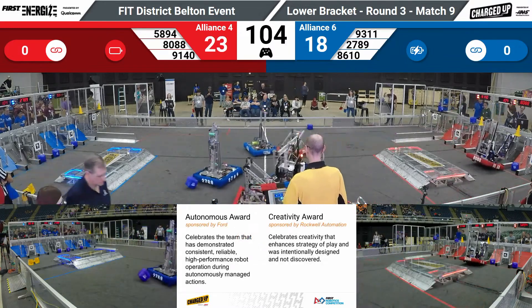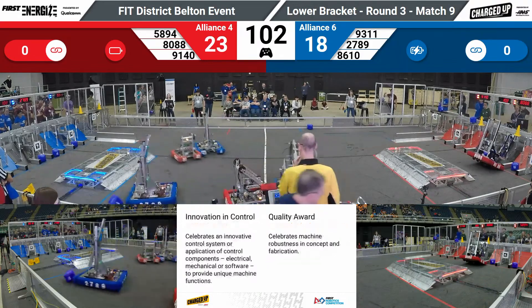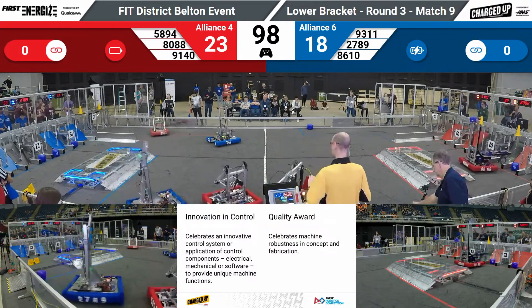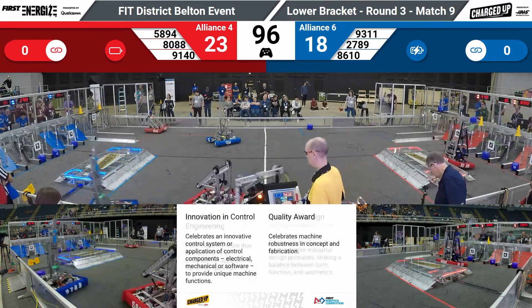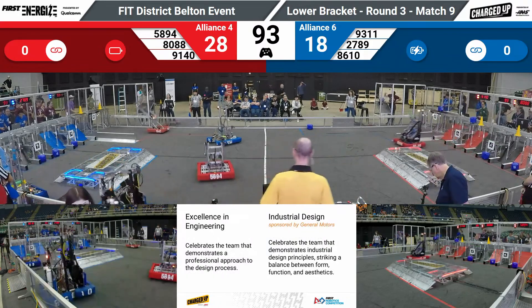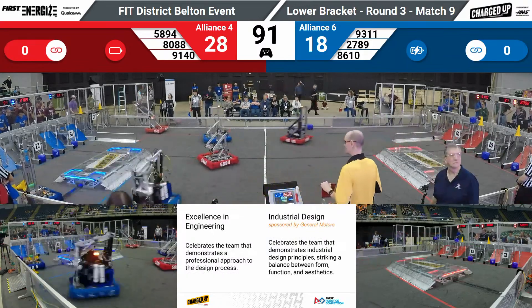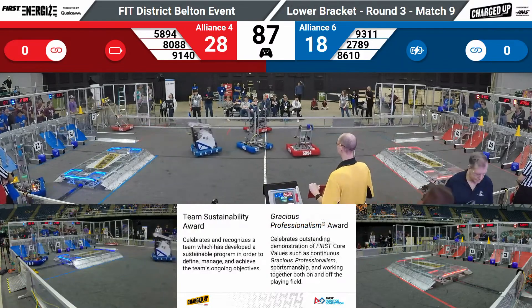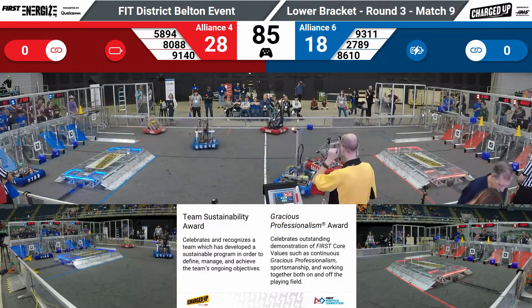Their partner, 8088 Bionic Panthers, going up to the top row with a cone. On the Blue Alliance, we got 2789's Explosion pushing a cube across into the Blue Alliance community. Trying to get it nudged into a hybrid node and earn 2 points here. They've also got a couple of cones right in front of them. Great scoring opportunity for 2789.